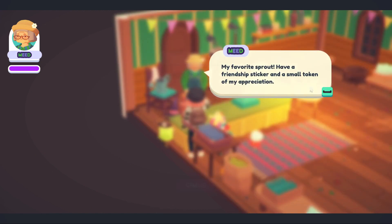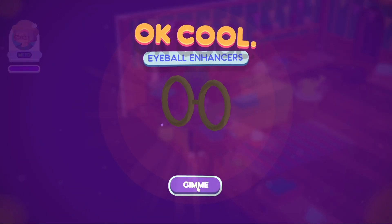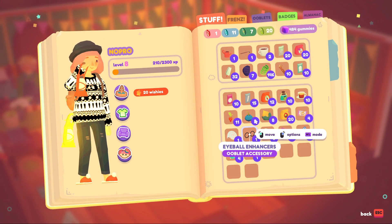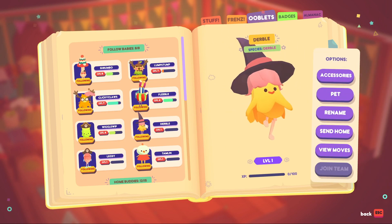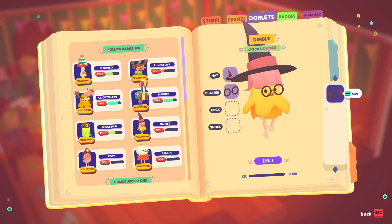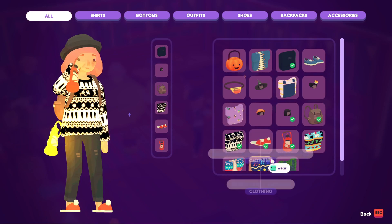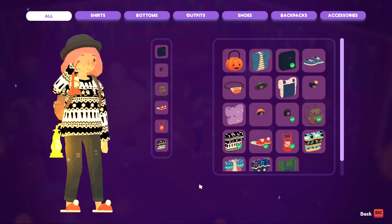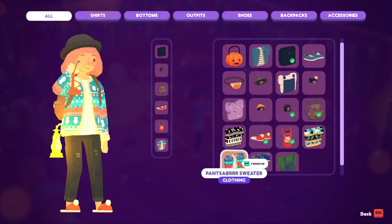You're really reinvigorating this little town - everyone I see seems to be walking with a bit more pep in their steps. And my favorite sprout has a friendship sticker - thank you! Oh, the outfit she's wearing and the glasses... she doesn't have glasses! A witch with glasses - pretty cool. This outfit looks sweet but it's winter - we do need our sweater and pants.